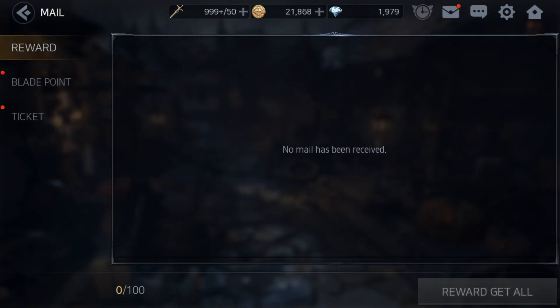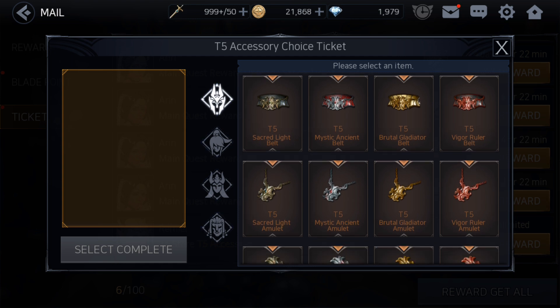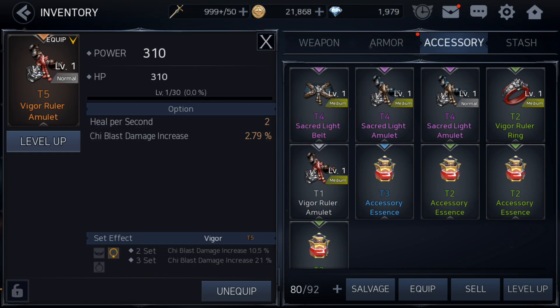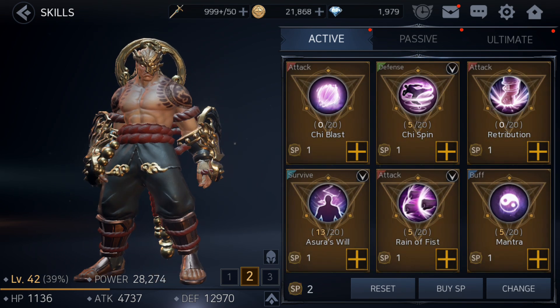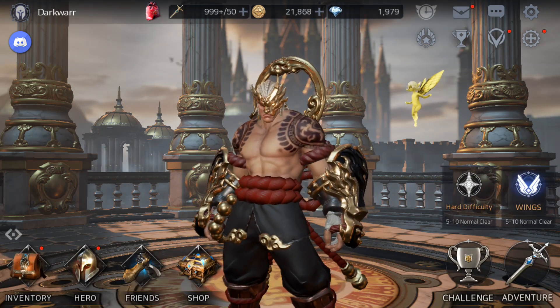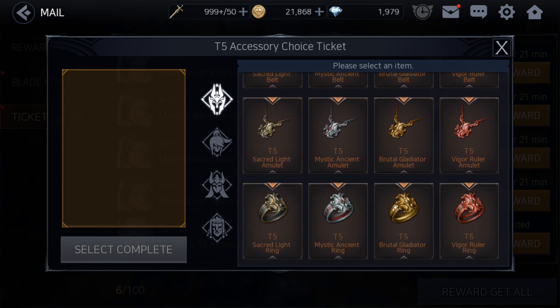The accessory choice ticket should arrive in the mail — yes, there it is. You can choose which accessory you want from different sets. I need to check which set I need. There's one with chi blast damage and one with increased Rain of Fist damage. Since I'm using Rain of Fist, I'll go with that set. The set is called Mystic Ancient, so I need the Mystic Ancient ring. Let me select it.